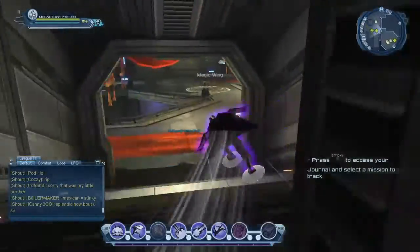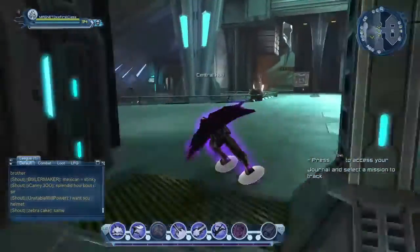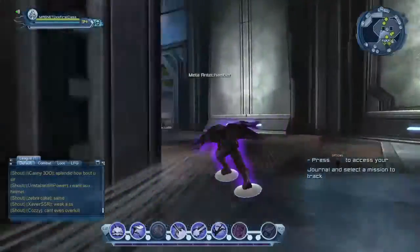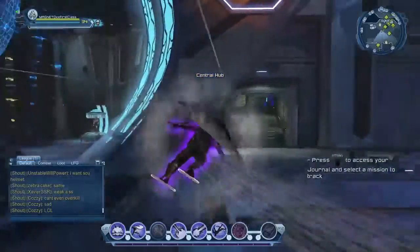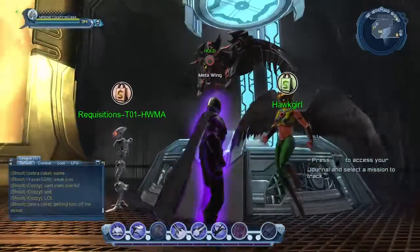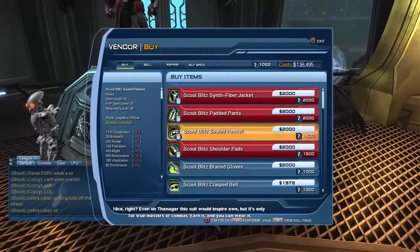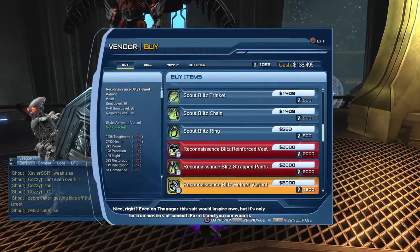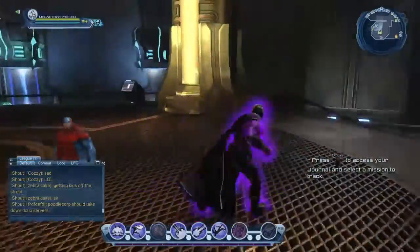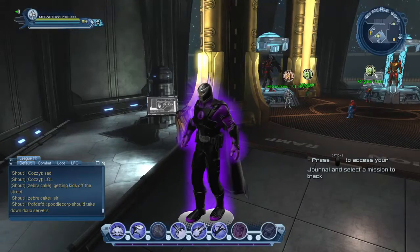In the Meta Wing, Hawk Girl is selling the PVP gear. The gear displayed at her vendor is no longer what she's actually selling — she sells the 97 and 96 gear. The robot vendor here sells the same 97 and 96 weapons. So once you reach level 30, you can purchase gear from Robin, Aquaman, or Hawk Girl.